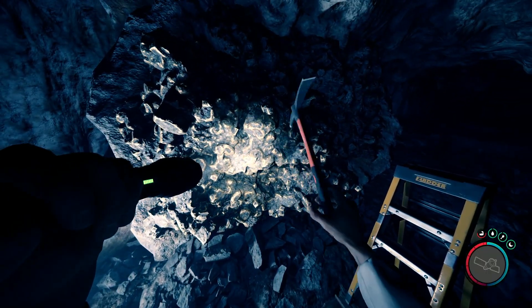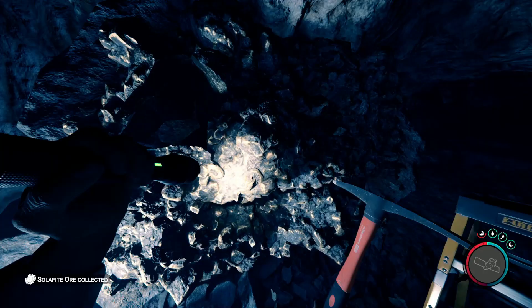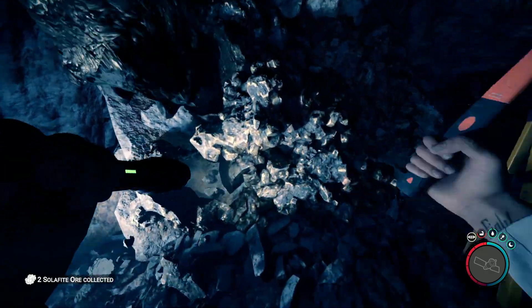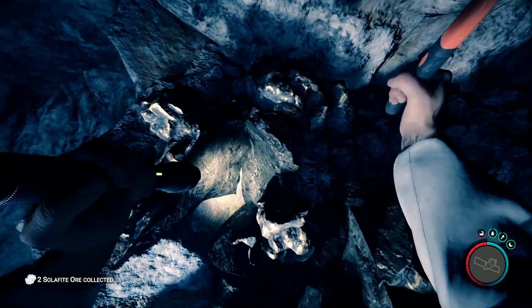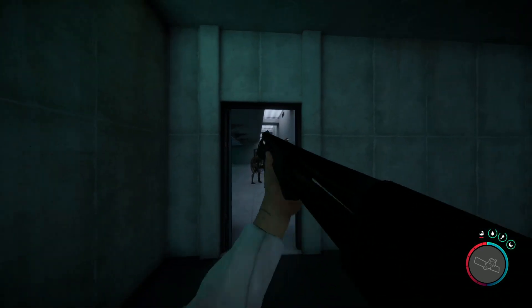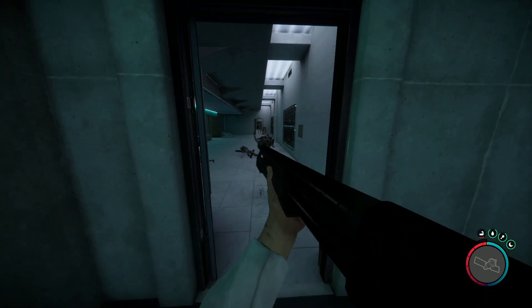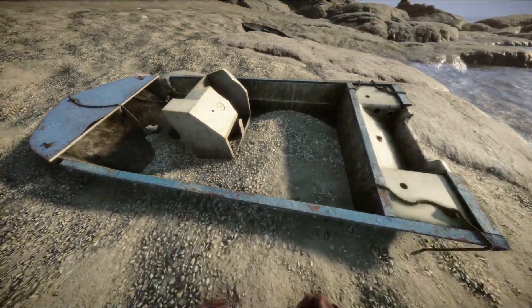We had sulfide ores from early access release and they were useless — every time we saw them in caves we didn't know what they were. Finally, in Patch 12 we received a new pickaxe and new sulfide ore use. That is an excellent example of how previously existing items can be added to gameplay in new updates — like smaller logs, the climbing axe, and the boat.